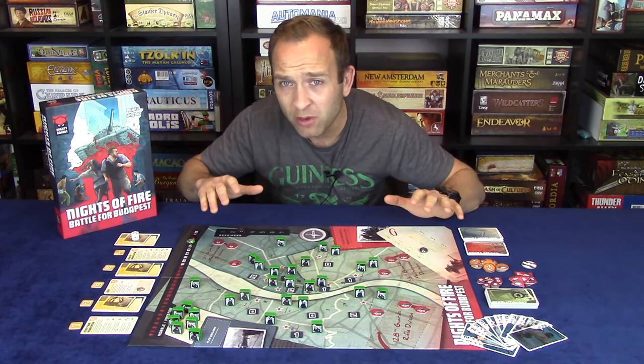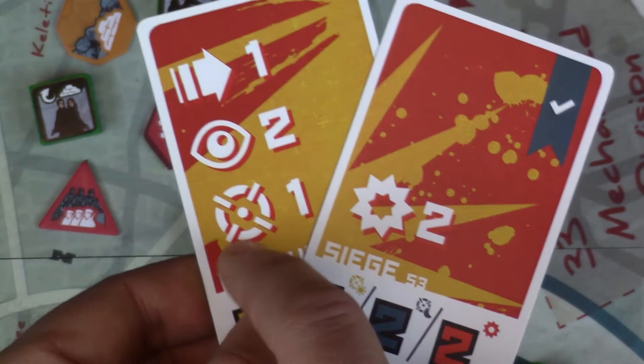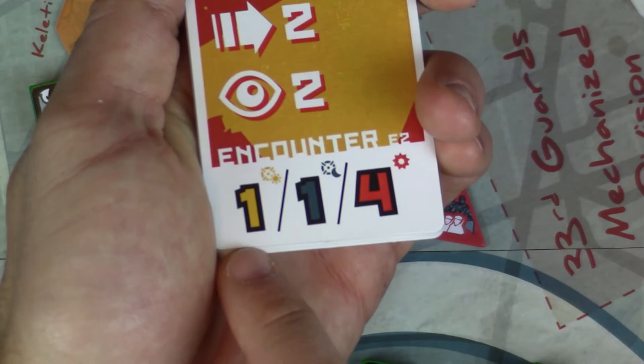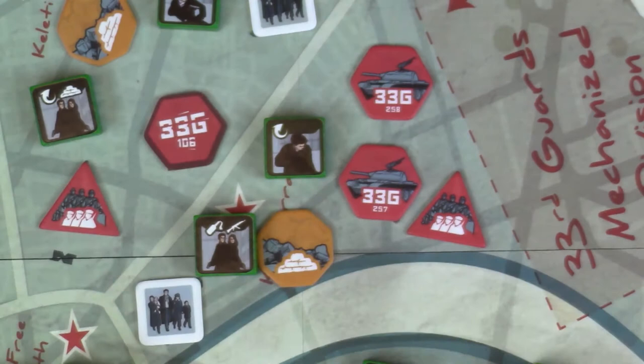There are two attack actions. The stronger is the assault action. For each assault action, flip the top card of the combat deck. On the bottom quarter of tactics cards are three numbers; the rightmost number tagged with the assault icon indicates the maximum damage an assault inflicts on revolutionaries in the same district as the assaulting regiment. Assault damage is decreased by one for every barricade and rubble token in the district, so it is to the revolutionists' advantage to build barricades and use rubble to mitigate damage.